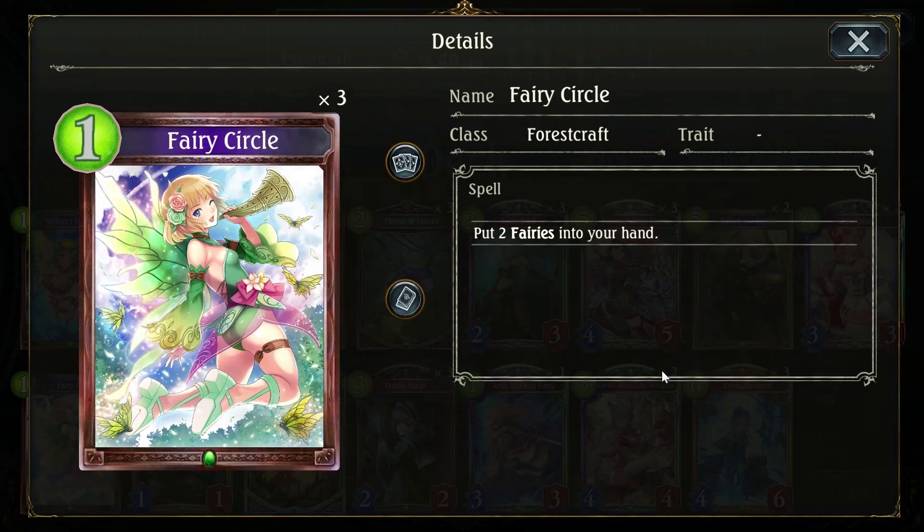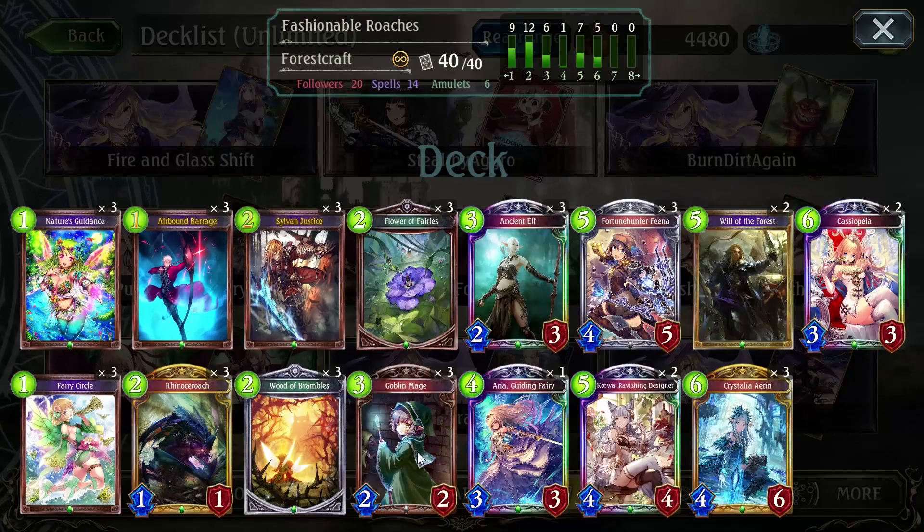Fairy Circle seems like a terrible card but it's actually very powerful here, because every card we play makes a roach bigger, and every card we play that does not take up room on the board is premium in this deck. The reason being that we don't have to worry about crowding our board and not having room for our roaches.